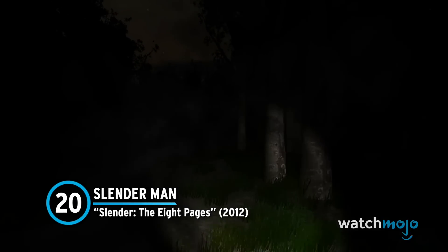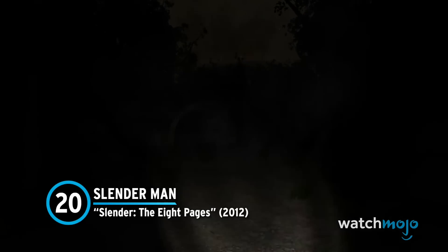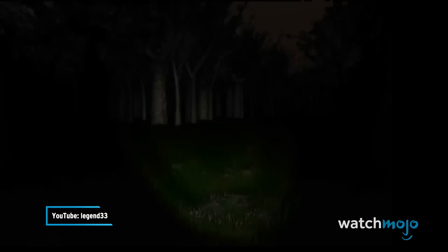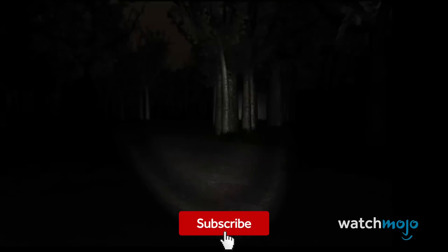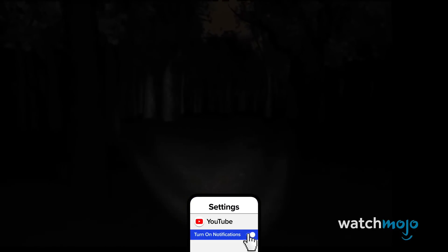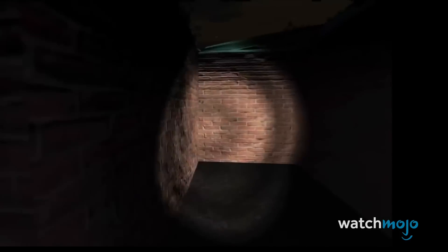Number 20: Slenderman from The 8 Pages. The words 'you can run but you can't hide' have never been more true than in this popular survival horror game. As you wander about in the pitch-black woods searching for eight pages scattered throughout, you'll have to do all you can to watch out for the suit-and-tie-wearing monster that is the Slender. Not only does this silent killer make us quiver in fear due to our limited sight and his random appearances, but as you gradually collect the pages, he'll only pop up more and more until he finally gets his hands on you.